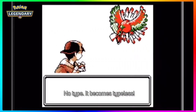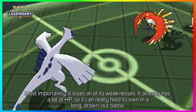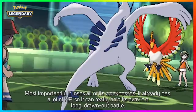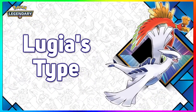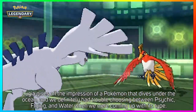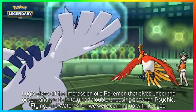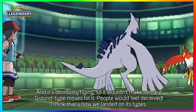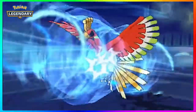This is the November event for Lugia and Ho-Oh. The event started officially on November 2nd and is going to end on the 25th, or the 26th depending on your location. If you are in the UK and Spain you have to go to GAME to get your code from November 2nd through the 25th. If you are in the United States you will have to go to GameStop to get your code from November 2nd to the 25th.